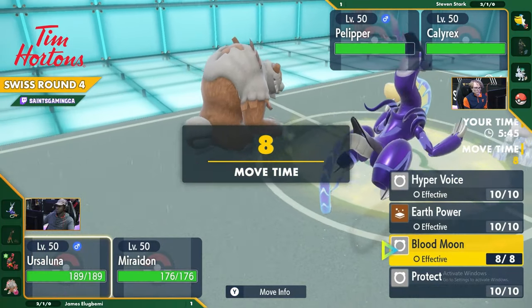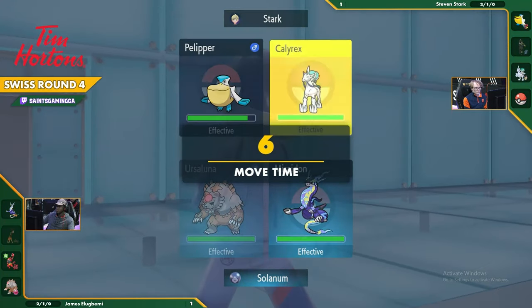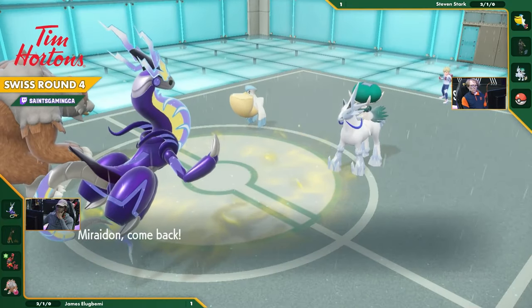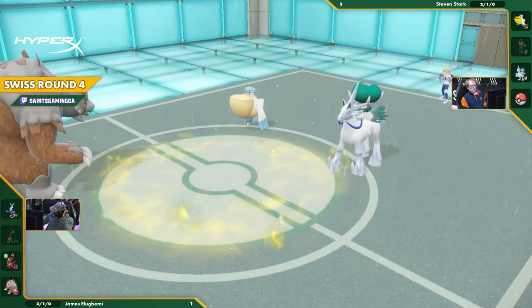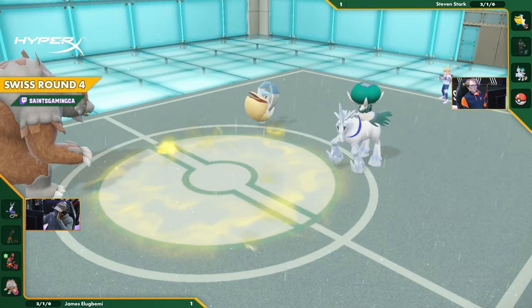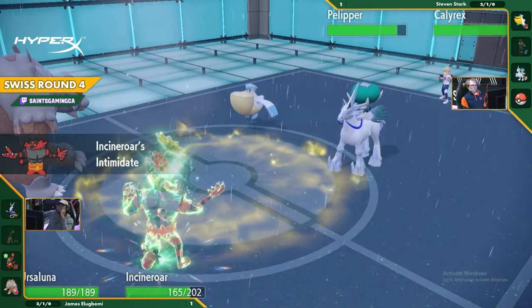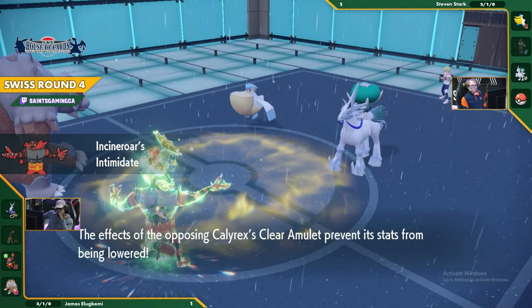You actually want to get rid of Rain and get rid of Trick Room. How do you burn moves? Going to hit that Blood Moon into the Calyrex and switch back into Incineroar. Try and get that Maridon out of danger so it can maybe come back in later if it's still alive. Incineroar comes back out. Incineroar with the Fake Out pressure - stall another set of turns.